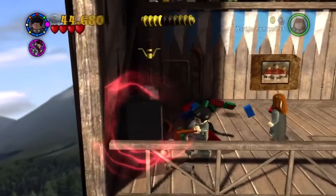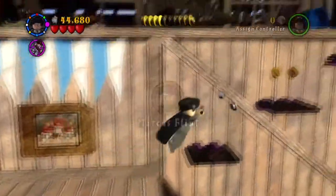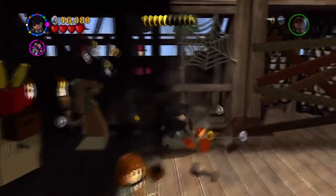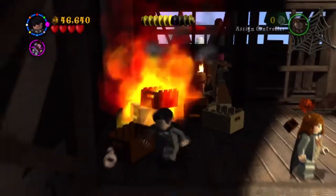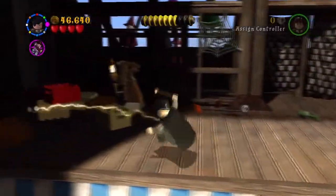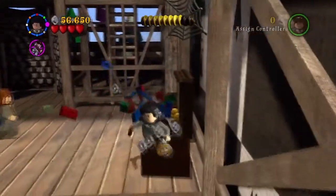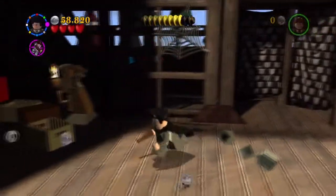There's another dark object, and out of this one you will get the third character, which is Marcus Flint, who is a Quidditch player. I think he's like the captain of the Quidditch team. I think he is in Prisoner of Azkaban - he'll be just as old as Oliver Wood.